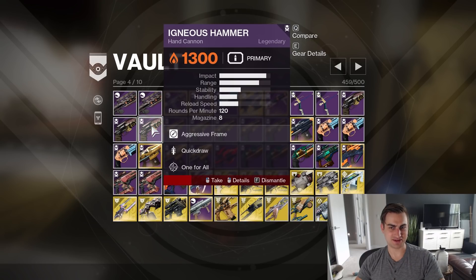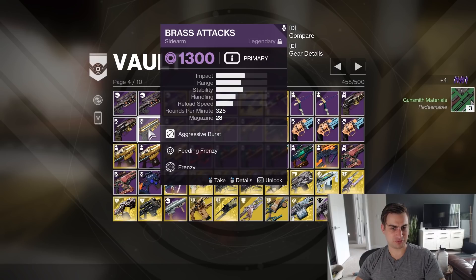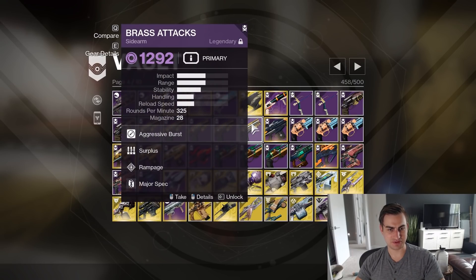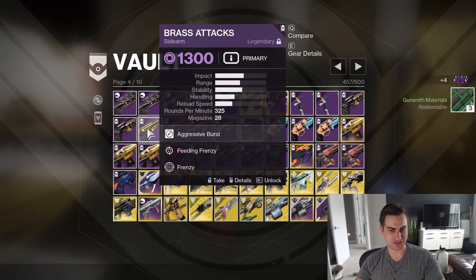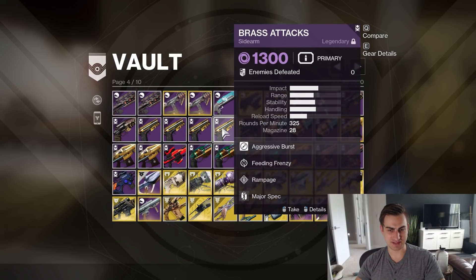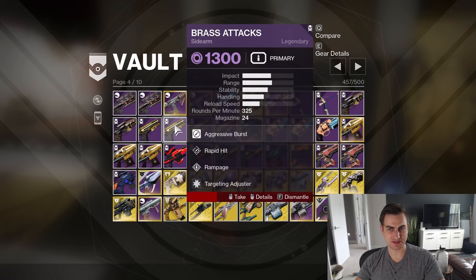Quickdraw One For All — no, that's not good. Deleting that. Now we have five Brass Attacks: Feeding Frenzy Frenzy, Rapid Hit Rampage, Surplus Rampage, Feeding Frenzy Rampage, Surplus Rampage — okay so wait, that's two repeats. I don't care enough about looking at the individual barrels, one of those is good enough. I just like Feeding Frenzy Frenzy, that's just a fun roll. Rapid Hit on Sidearms — I don't like that very much, so I'm gonna delete that. Three Brass Attacks is enough.